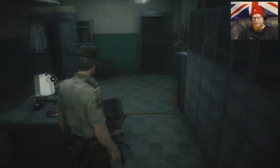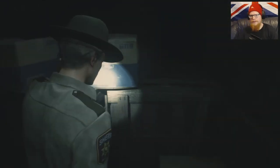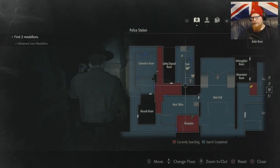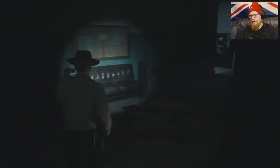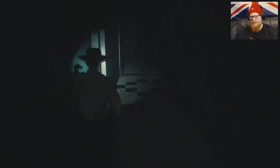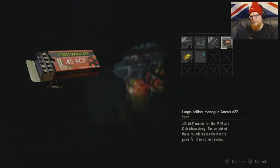Hey guys, welcome back to Resident Evil 2. We last left off exploring the B scenario as Leon. I want to explore as much of this as possible before Mr. X turns up. I can't really remember what trigger points he has for Leon. There are bullets down here, so we do want to loot as much of this as possible.